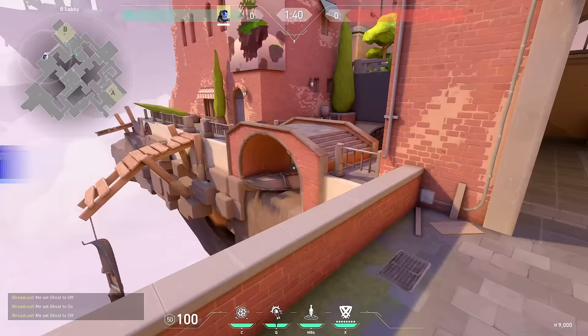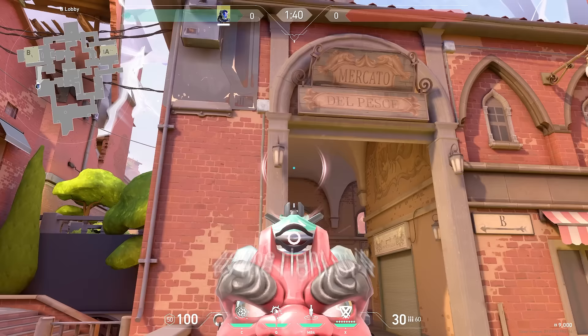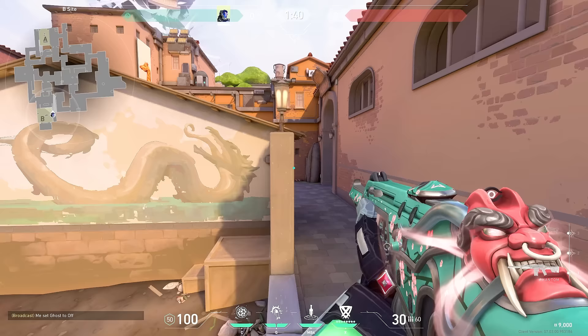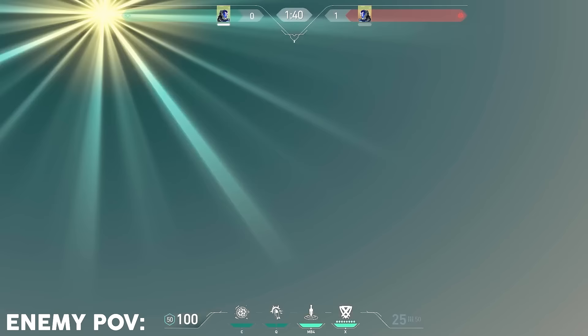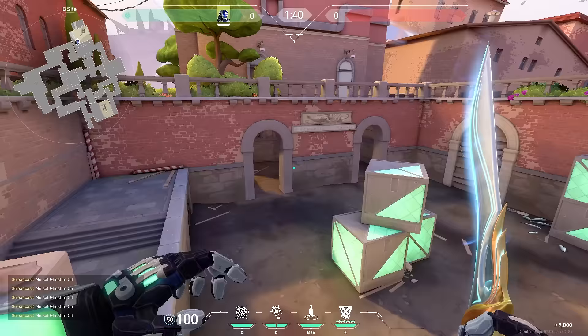The one I like to do the most: stand in this corner back here until you can see this window, aim at the bottom of this lamp right here to the right of it, and do a slight W throw. The flash pops right here — it will blind anyone on site, anyone in lane, and also anyone holding this ledge right here. I like to tell my Jett to dash over the top onto site and combine it with that flash.